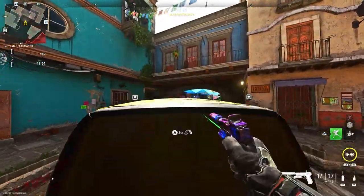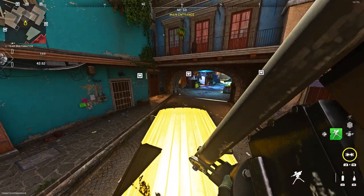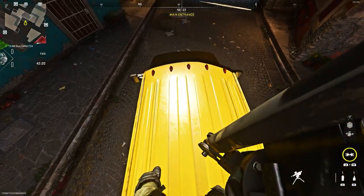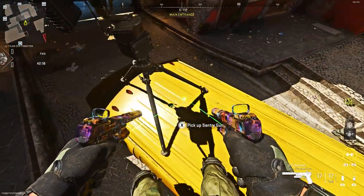All you want to do is make your way to this yellow van. You want to stand on top of it, place the turret down, and make sure the feet of the turret are not actually inside of the van. You want to replace it down until you can see the feet floating.